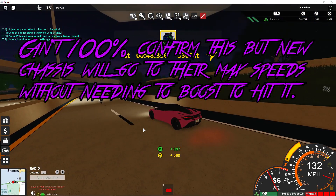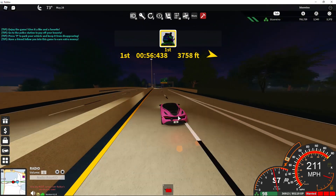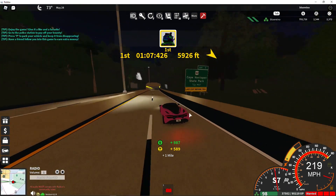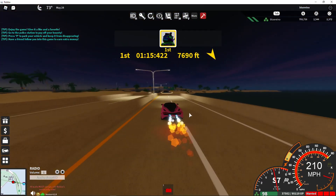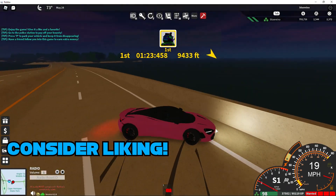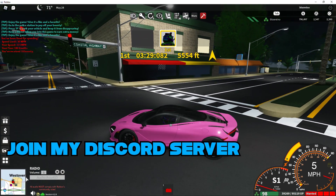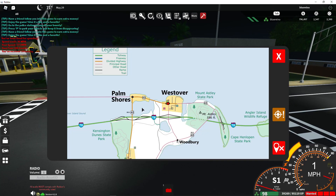Now I would normally boost downhill because it usually goes way faster, but with these new chassis it doesn't really do that anymore - you automatically go fast anyway. With these new chassis you can reach max speed without even boosting. As you can see I'm going 220 when this car can only go 217, and if I boost it barely does anything - it just accelerates your car faster, that's all. Alright guys, I'm here at West Over - honestly the race took me way longer than I'd like.